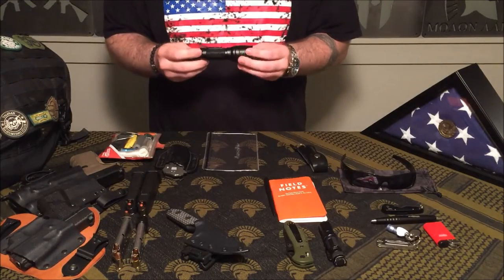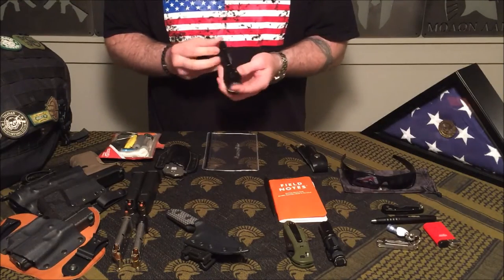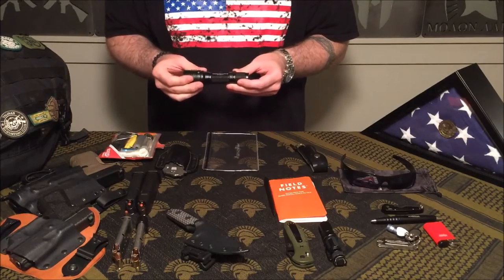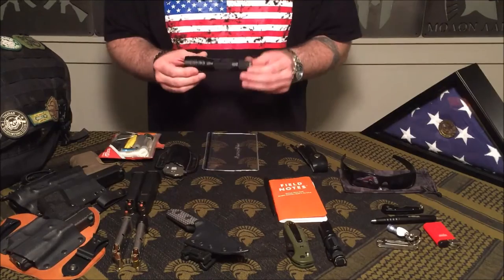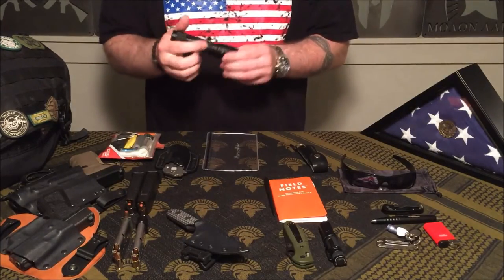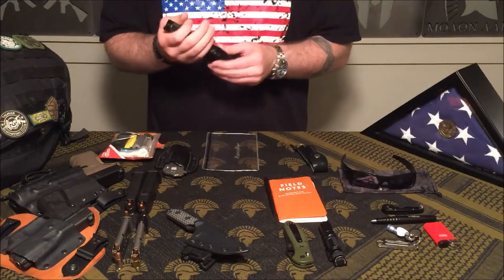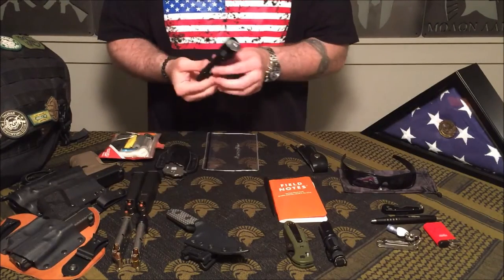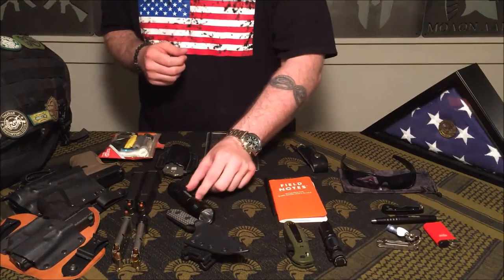I'll also carry a flashlight — this one is made by Streamlight, called the ProTac HL. It's a great flashlight for the money. It has a small granulated bezel, operates on two CR123 batteries, and has a ton of lumens. It's a defensive tool as well as just a flashlight. If I'm wearing cargo pants, that's where it's going to go — down into one of the cargo pockets using the clip.